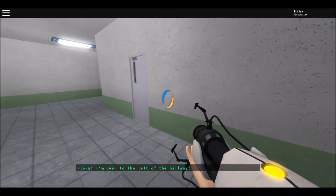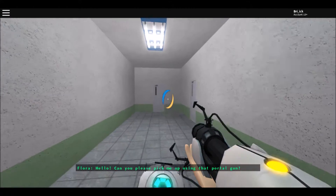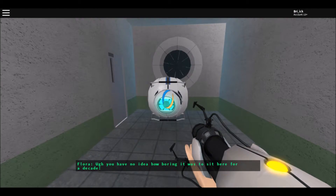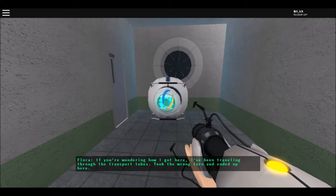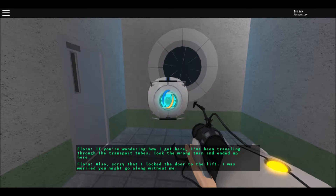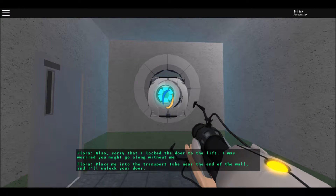The NPC says: 'Hello, can you pick me up using that portal gun? You have no idea how boring it was to sit here for a decade. How do you still have power? If you're wondering how I got here, I've been traveling through the transport tubes, took the wrong turn and ended up here. Also sorry that I locked the door to the lift - I was worried you might go along without me. Place me in the transport tube near the end of the wall and I'll unlock your door.'